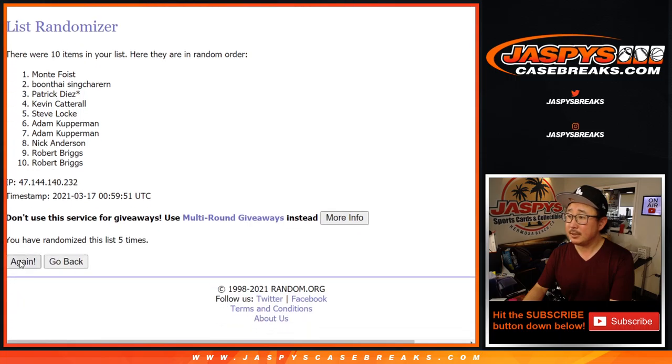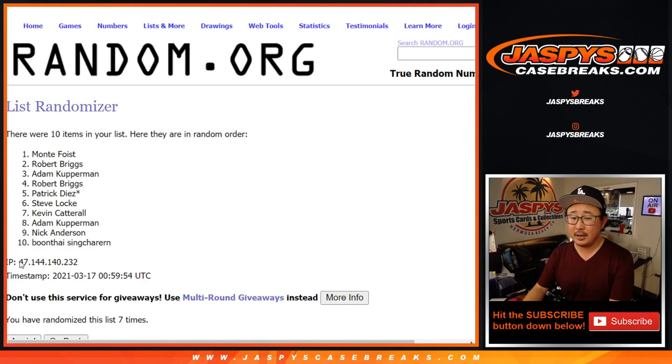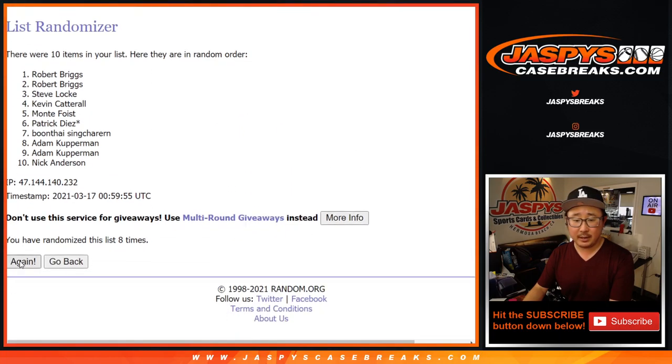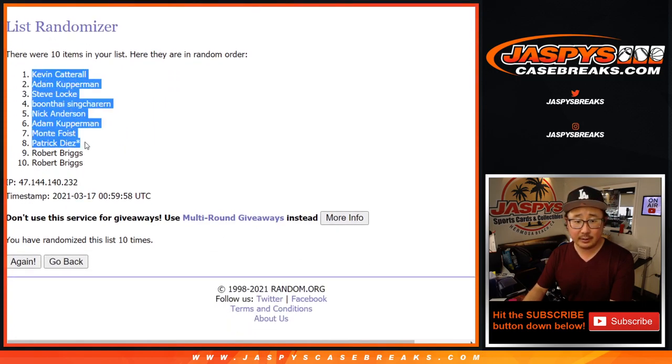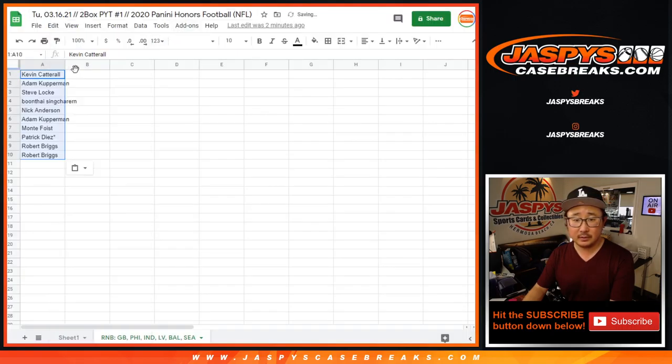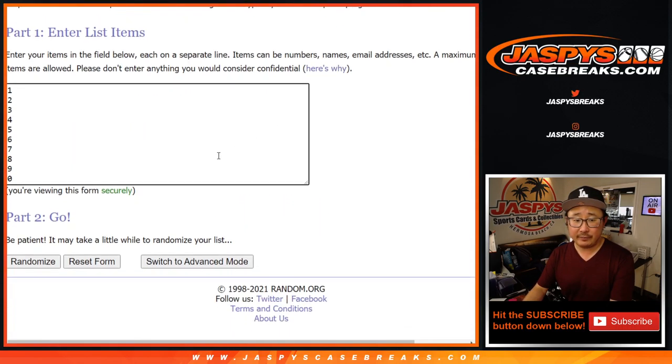Let's go. 5, 6, 7, 8, 9, and 10th and final time. After 10, we've got Kevin down to Robert. 5 and a 5, hard 10.